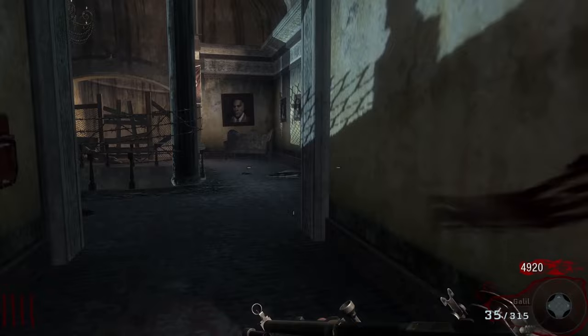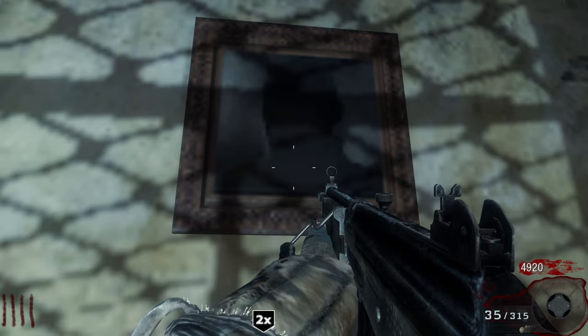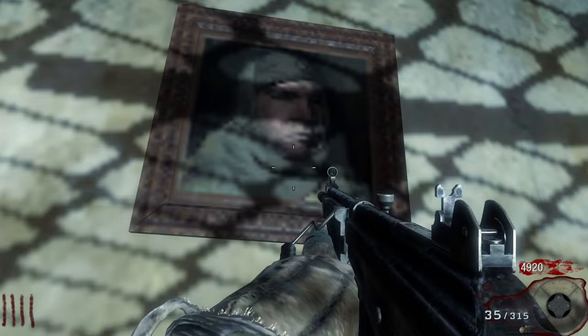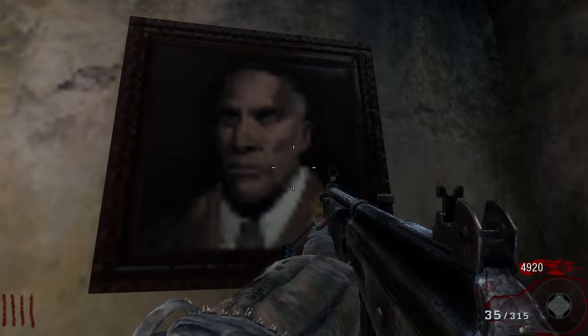Character dialogue plays for each picture: one character remarks about a brilliant weapon, another says someone stole the image from this picture, Dempsey is teased about his bad side, someone quips that the screen puts on ten pounds, and a character says 'I hate you, Takeo,' while another notes Richtofen looks a little younger in his painting.